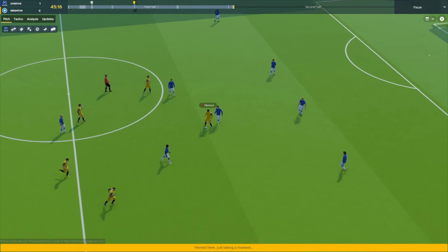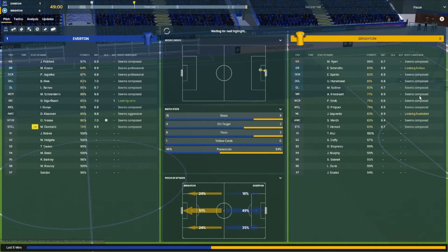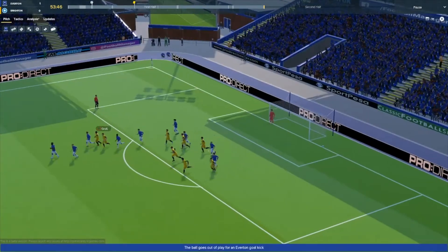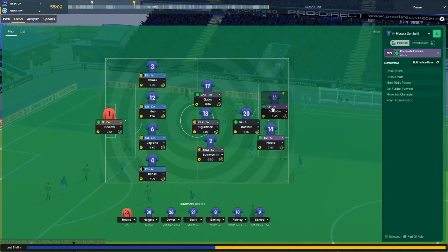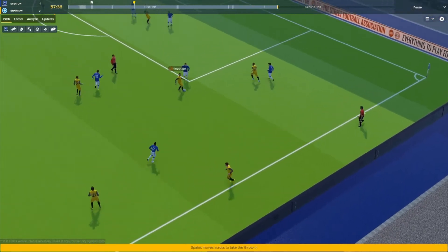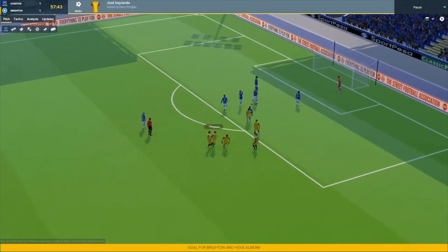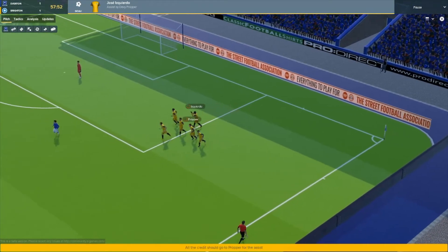Brighton are coming more through the middle in the second half while we're hitting them on the right. Gross with a free kick — not really near goal. I bring Dembele off for Sandro since it was his first game with only a couple of days' training. Then disaster: a quick move through Spahić to Demy Proper to Esqueredo — and they've scored! A really sweet finish from Esqueredo. I knew our missed chances were going to cost us.